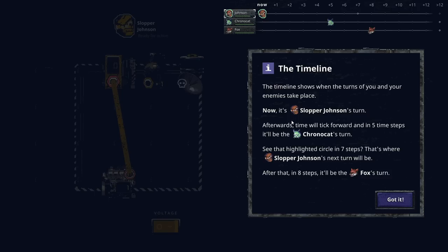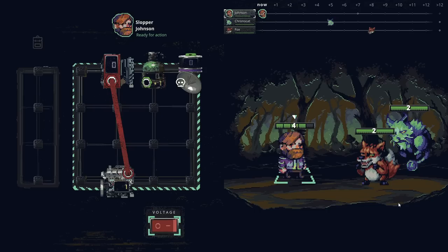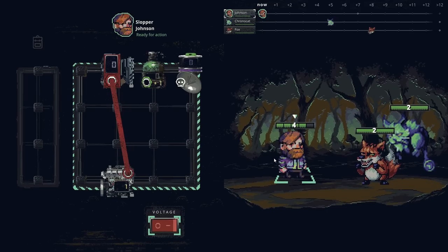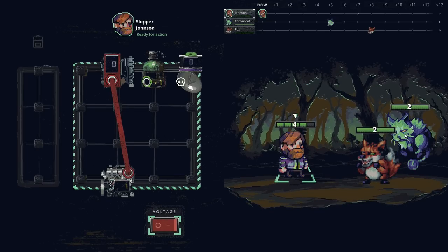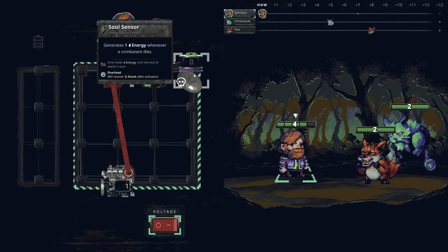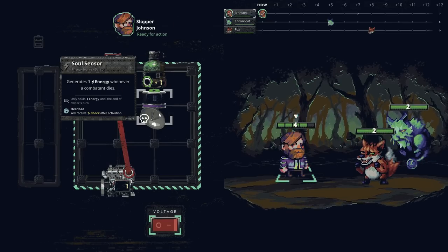Oh, we got a timeline up here. The timeline shows when the turns of you and your enemies take place. Now it's Slopper Johnson's turn. Afterwards, time will tick forward — in five time steps it'll be the Chrono Cat's turn. In seven steps, that's when Slopper Johnson's next turn will be. After that, in eight steps, it'll be Fox's turn. So theoretically, we can attack twice before the Fox gets to go.